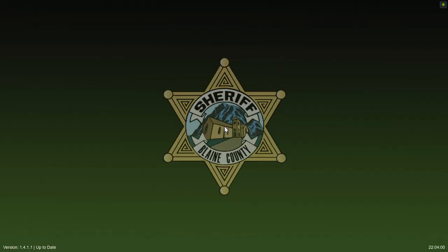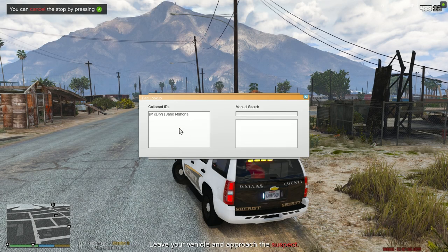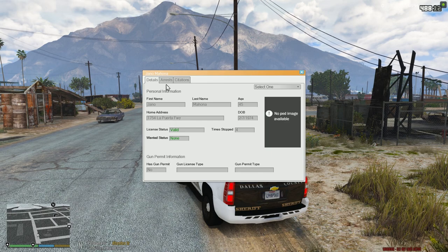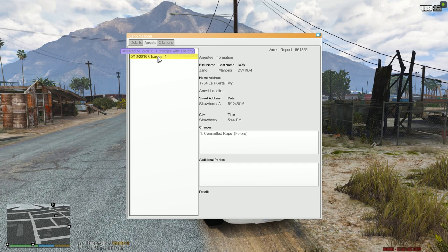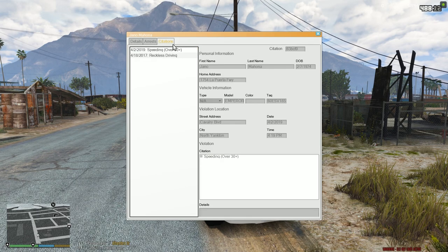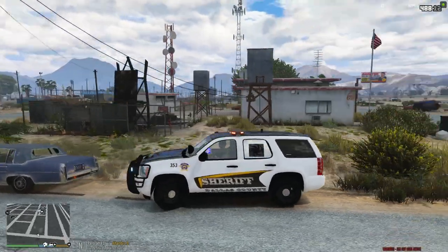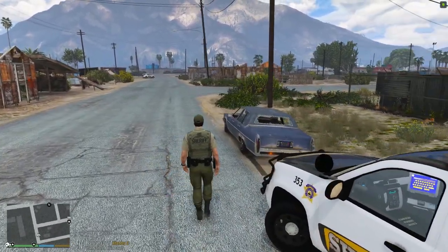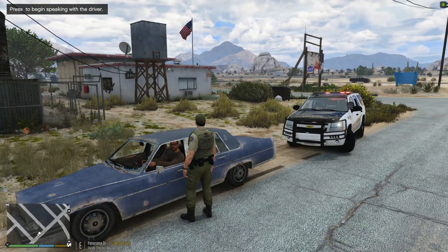Let's go ahead and open up our computer here and get this guy run. Our driver lives down in the city. He has no gun permit. He's got driving while license revoked and a committed rape, so he's a convicted felon. He's gotten a speeding charge and a reckless driving charge. What's gonna happen with him today is he's gonna be charged with driving an unregistered vehicle and his vehicle is gonna get towed.